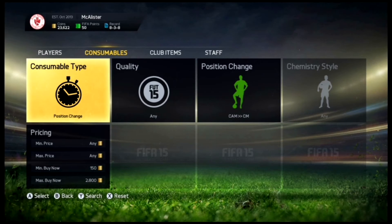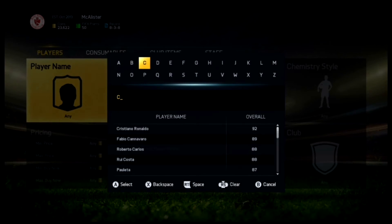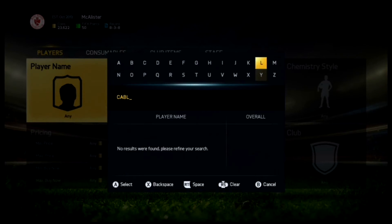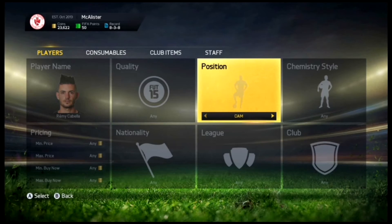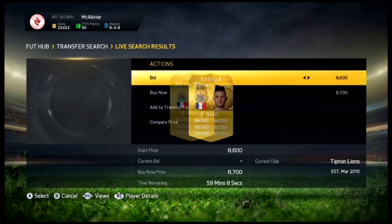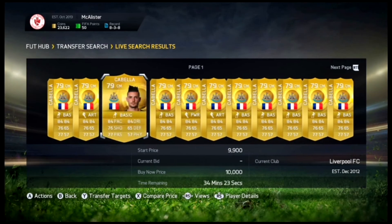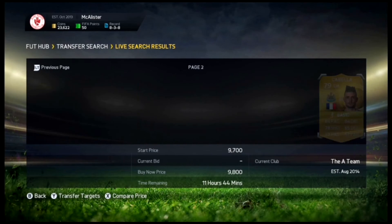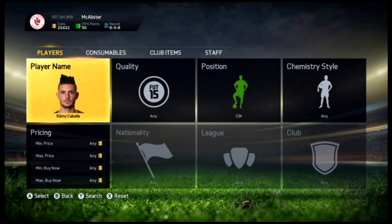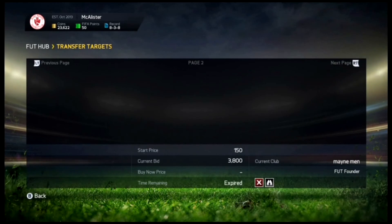As you can see I picked up Cabela for about 5.5k. Cabela in CAM goes for around 5.5k to 5k depending on the deal you get. But in Centre Mid he goes around 10k. Let's quickly go check - so yeah, 10k, 10k, 10k, then 8.7k which has just been listed. So that's on my watch list. The cheapest result is 8.7k and the next cheapest is around 10k. I've easily made about 1.5k to 2k profit on Cabela straight away.